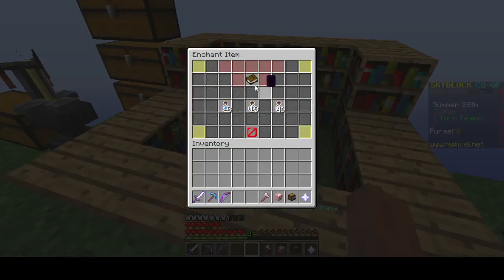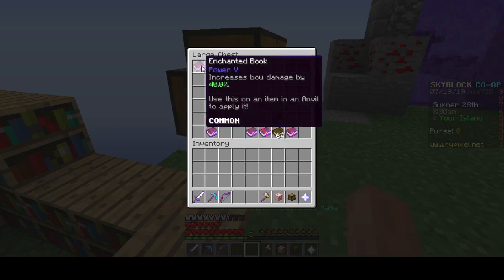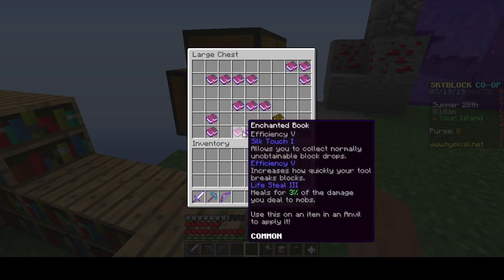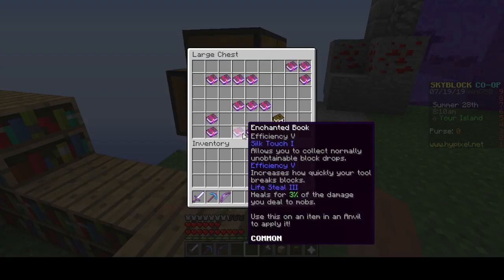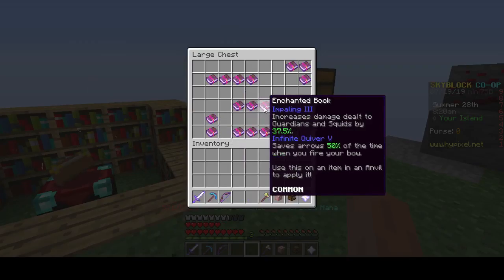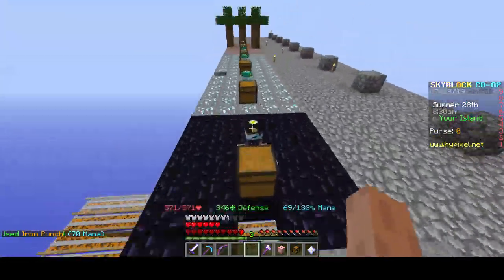I got strike four — I should put that on my sword. I got power five too. I'll combine these books. By the way, the less books you put on an item, the less XP it costs to add the next book. So try to combine books together before applying them to reduce the XP cost.